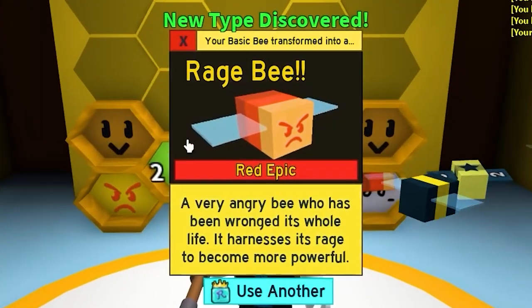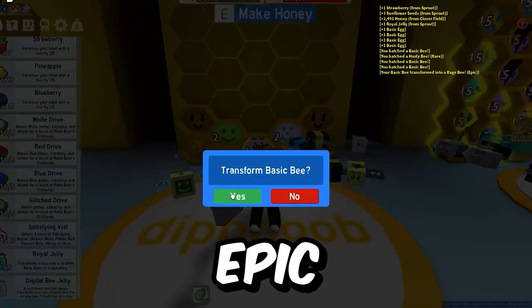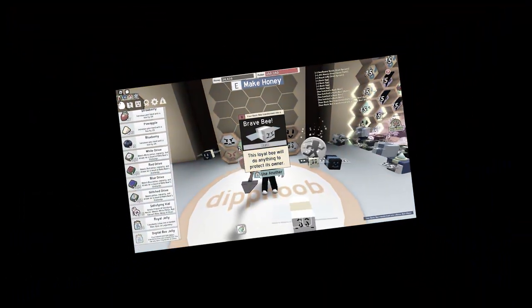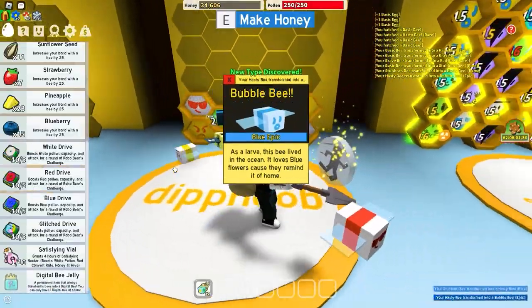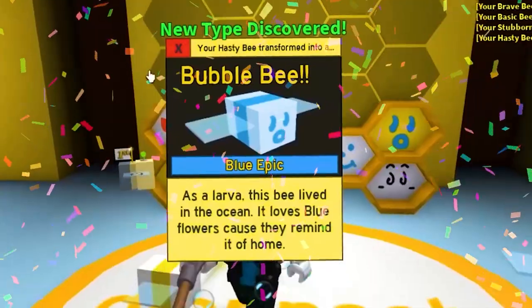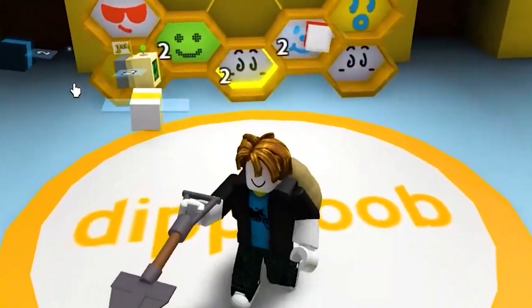Now let's put some of them up for adoption. We already got an epic, and a brave bee. Rad bee, stubborn bee — go away. We got a bubble bee, let's go! We have some pretty good bees so far. Maybe we can set a new speedrun world record.